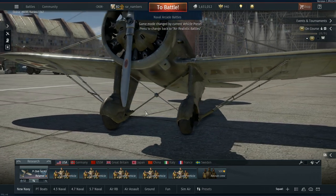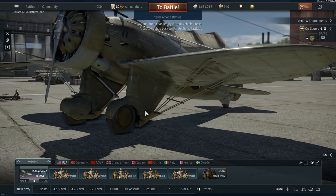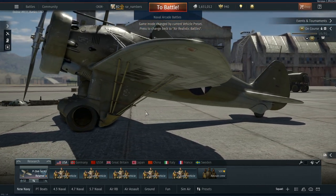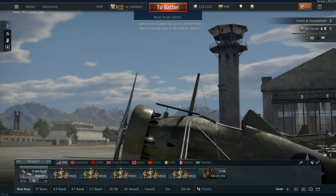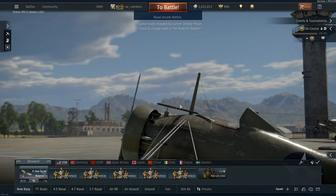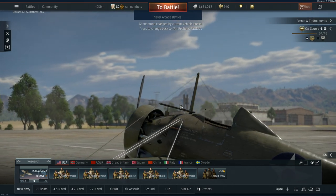Welcome to War Thunder Naval Forces. This video we're going to be going over some of the basics of how to get started in the US Naval and Air tree. So if this is your first time playing War Thunder, this is a great place to get started. In naval forces, you'll have the option to use both ships and planes together.